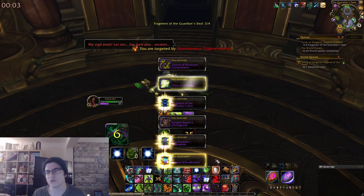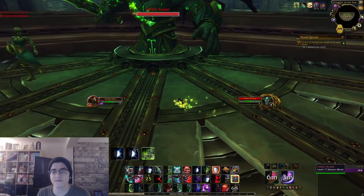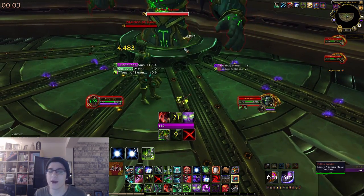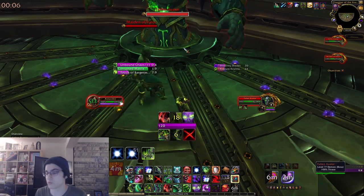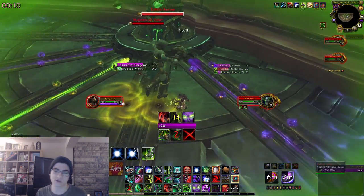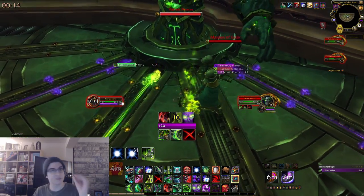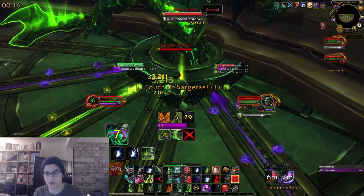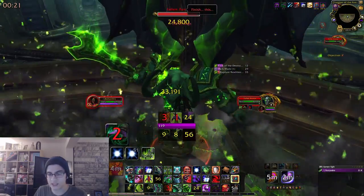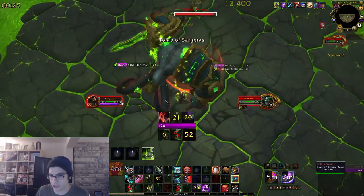Moving on to Fallen Avatar — the hardest fight in the raid to solo, basically because it's a major DPS check. In phase one, any damage you do will just be healed up by the boss, so don't use any cooldowns — just build resources and wait. Don't soak any of the beams, avoid the swirlies, and if you specced defensively up to this point, switch completely to offensive talents. You need all the damage you can get. As soon as the boss reaches 100 energy and eats the Maiden, start doing as much damage as you can. He will destroy the floor and the DPS check begins.